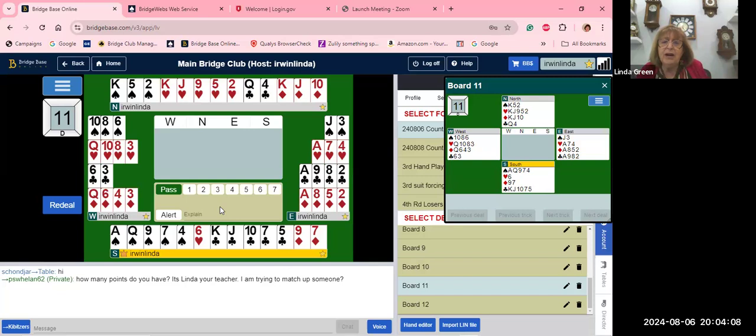So we pass. The hand opposite most probably will open one heart — they have an opening hand. East cannot do anything after a heart bid — they don't have spades — so East is forced to pass. Now South bids one spade.